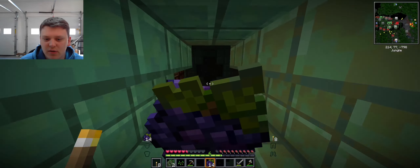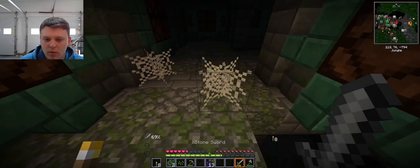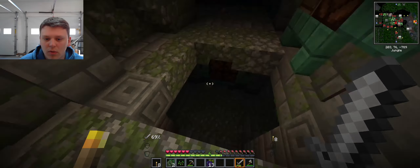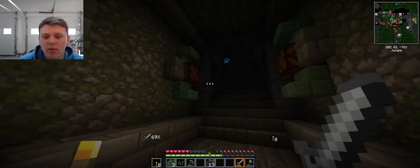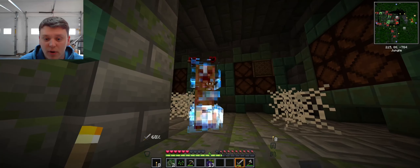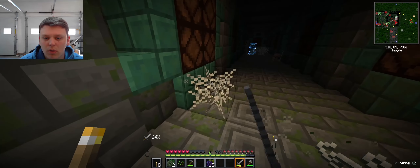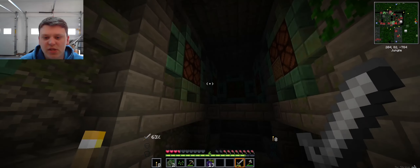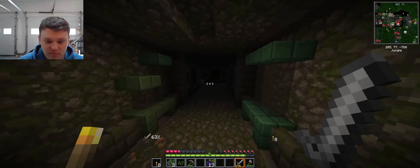I've got some grapes — I'm pretty sure I can make wine in this game. I wonder if those are some kind of wicker. That's a charged creeper — this place is sick and I really do think it's cool, but to be quite honest I'm not ready for this. I have the protection of a baby turtle against some seagulls. This is not something I can get done right now.